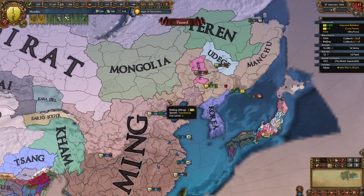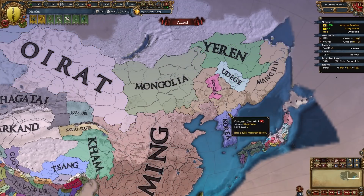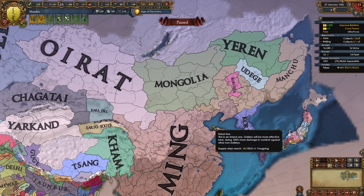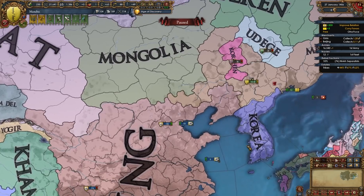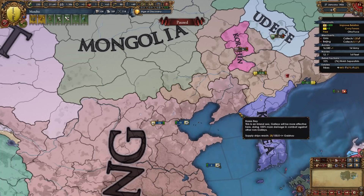So it is easier to fight them after they pass their second reform because you are bigger, but it's also pretty easy after their first reform if you've allied Oirat. Here's what I recommend: if you can ally Oirat, fight them after their first reform. If you can't ally Oirat, grow yourself — conquer Korea, conquer all the other Jurchen tribes, fight Oirat and Mongolia, take provinces from them, and then fight Ming after their second reform. But the war pans out in a similar fashion either way.